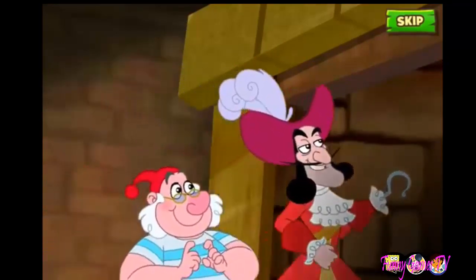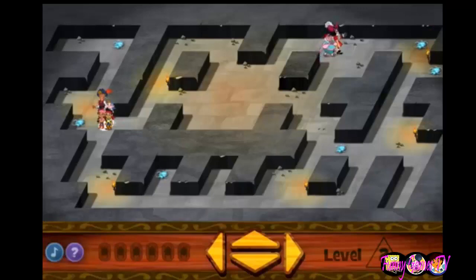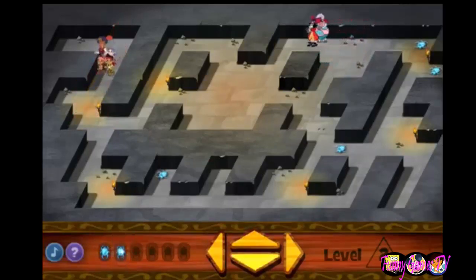They're leading us right to the treasure! It looks like there are six jeweled beetles in this room. We'll find the next secret door just as soon as we collect them all! We got it! Just five! Nice collecting! Let's find the next four jeweled beetles!